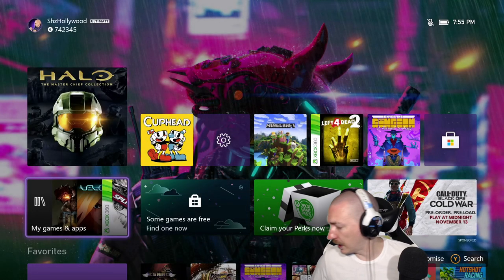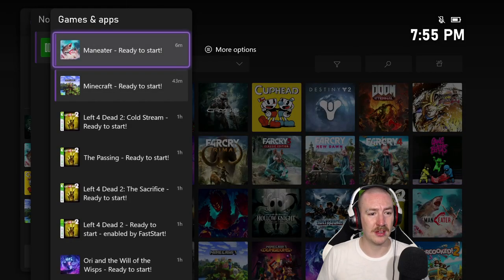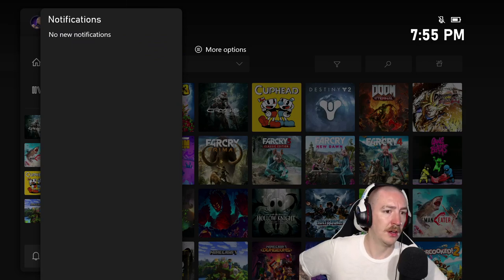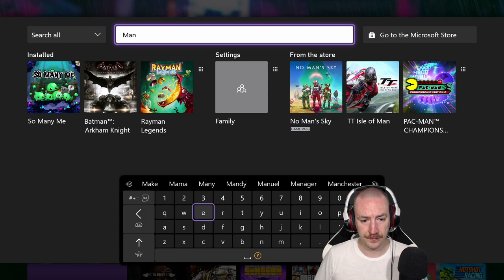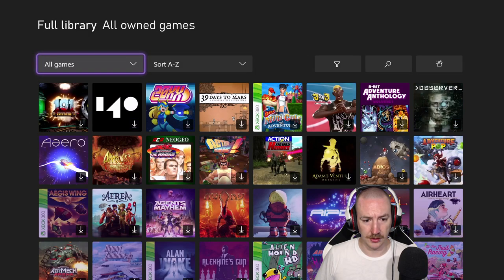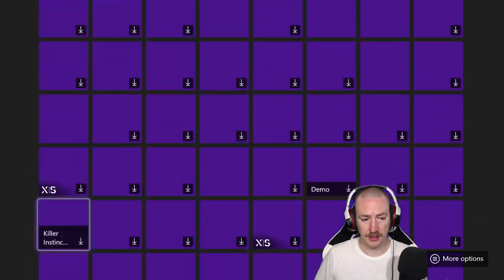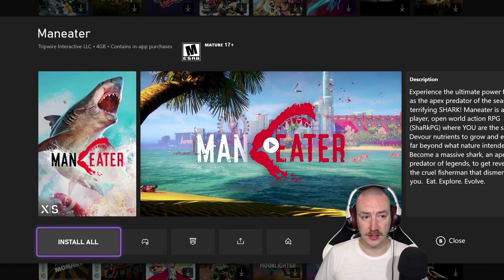Let's see how Maneater is looking on the One X. Oh, that's done — what the fuck, 20 seconds? I uninstalled all this stuff. Macca mentioned Maneater so let me download it on the Series X. I want to see how this loads. It still seems like it's a little bit faster. This is Xbox Series X enhanced. Macca said it was 10 gigs but it's saying four.